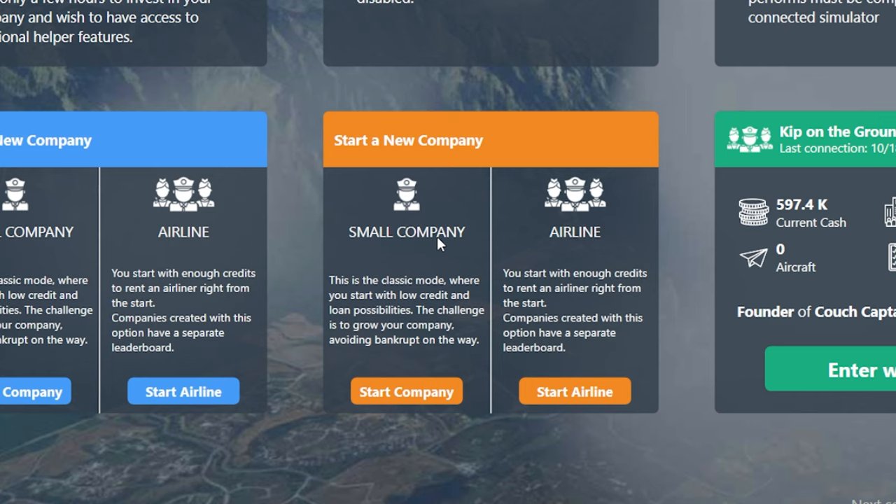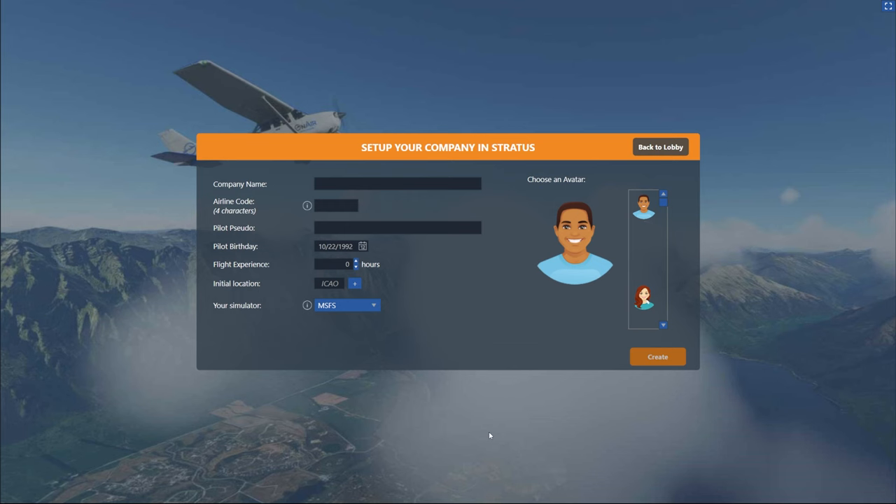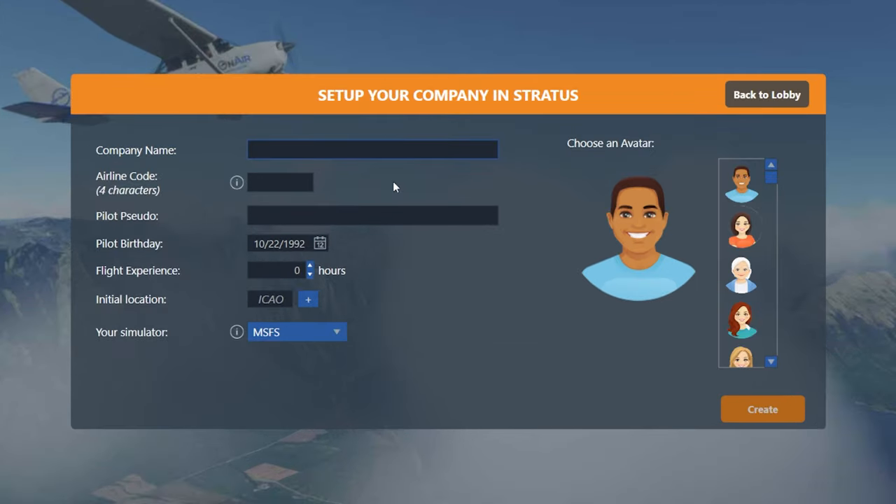But whichever one works for you, just hit the start button underneath it. So for me, I'm just going to press small company. First, we need to enter some details about our company. So just put in the company name — I'll just write 'on the ground' for now. You can always change that later. And then you have to enter your airline code.